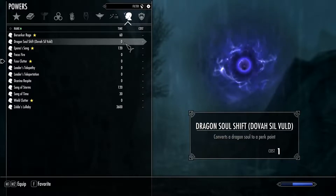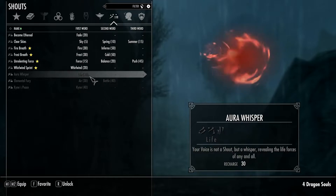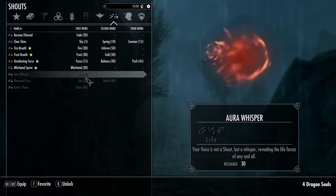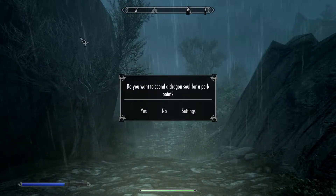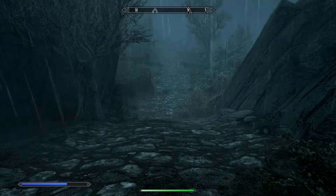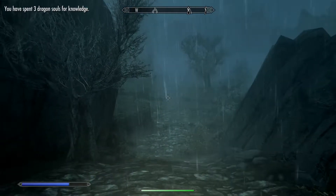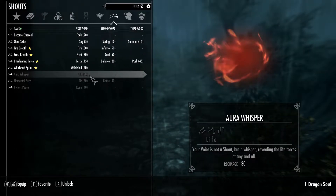I have Dragon Soul Shift - it's a mod that allows you to convert a Dragon Soul to a perk point. I have four Dragon Souls and I don't think I'll be using these anytime soon. I might use Aura Whisper, but I can always kill a dragon. So I'm actually going to use this. It must be set to five souls per perk point - I'll set it to three. There we go, that makes it worth it.